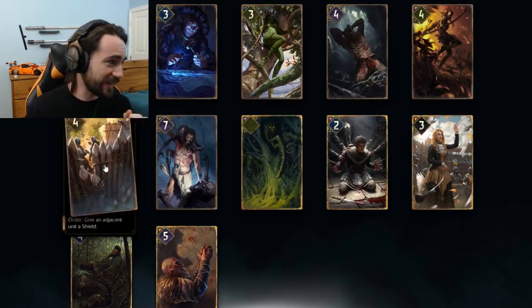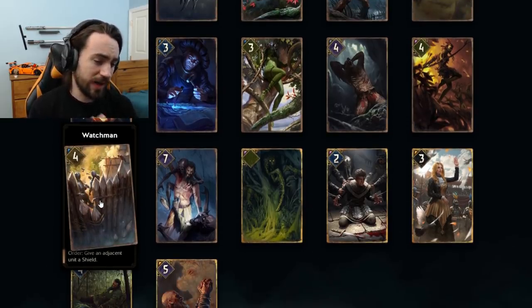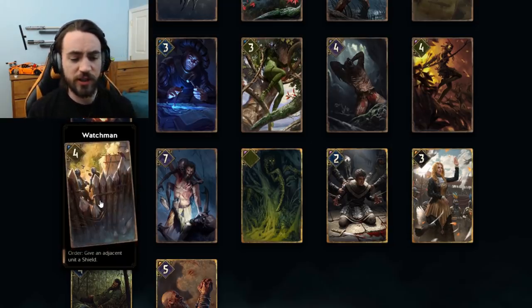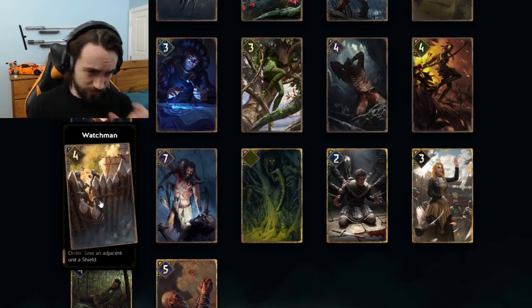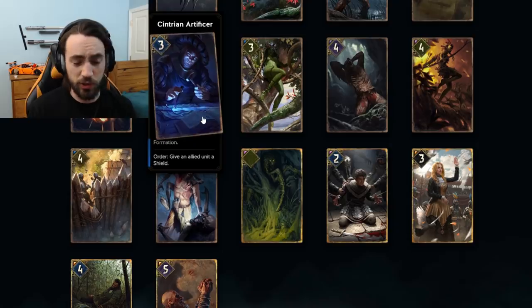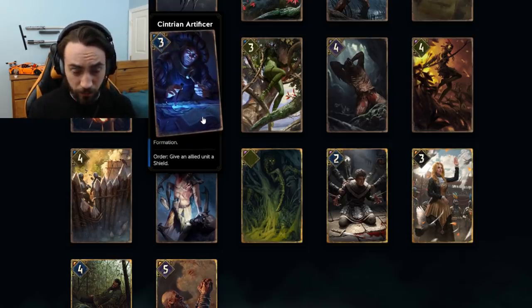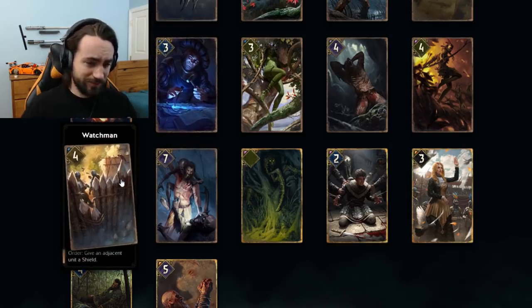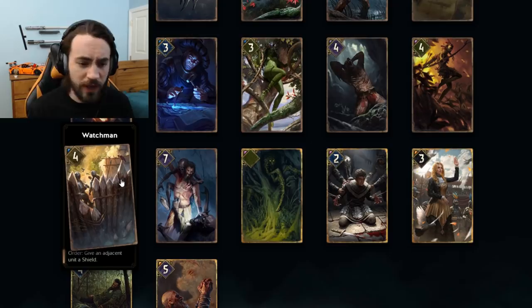Our final card for today is Watchmen. This is a neutral card, four strength, five provisions. Order: give an adjacent unit a shield. It is very similar to Artificer — basically the same card, except it's neutral. It doesn't have the ability to play on the front row and get the zeal effect from Formation, which it shouldn't because it's a neutral card. Neutral cards should be weaker than faction-specific cards.